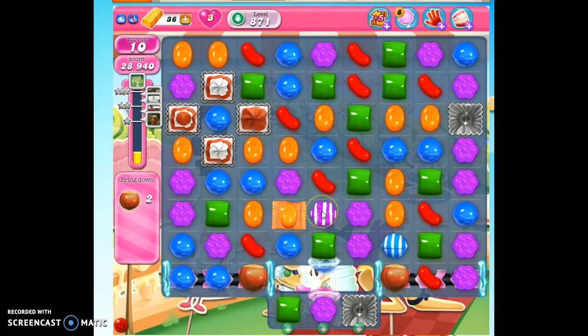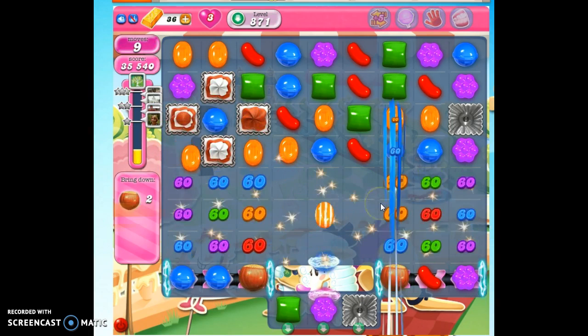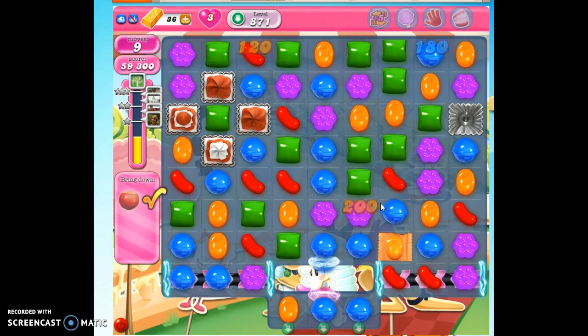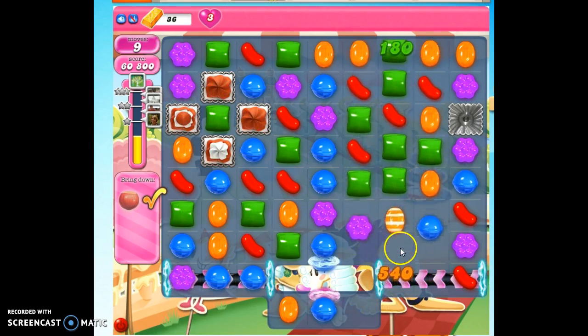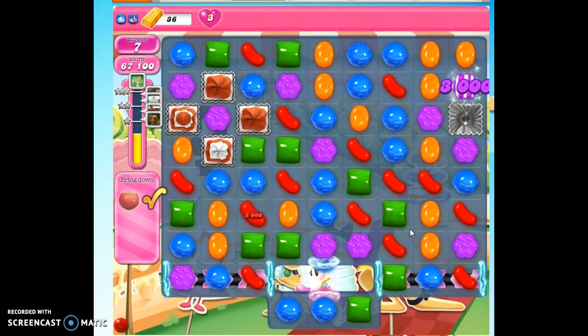Watch what I do here. If I pull this purple into this orange, it's going to take orange as the pivotal color and take out this column, this column, and this column — I don't want that. So I'm going to push the orange into the purple. It'll make purple the pivotal color and take out this column, this column, and this column. What we need is to have these two things removed so these two ingredients can slide down. We're going to rely on the unused moves to boost our points — and this is how we beat level 871. We're also going to get credit for these undetonated specials, too.